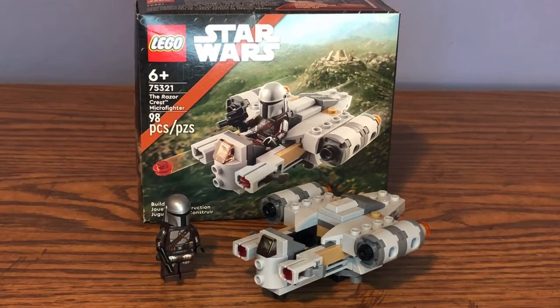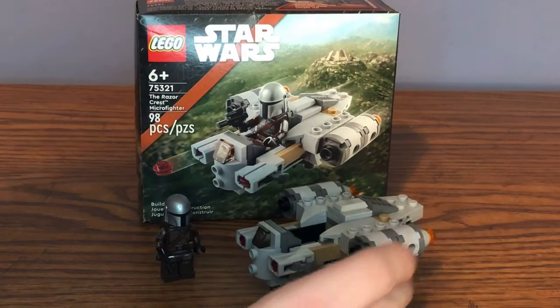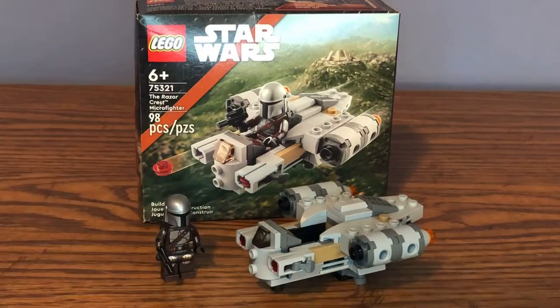Overall, I'd give this set about an 8 out of 10. The detailing is good, but the lack of space in the storage compartment is a downside, and the Mandalorian minifigure isn't new — the torso print and leg printing are basically the same version we got back in the Trouble on Tatooine set from a couple years ago. Either way, this set is pretty average; I'd still keep it and display it in my collection. I'll probably remodel the Razor Crest to make the storage compartment or hangar a lot bigger and have more space. Anyway, that is it for today's set review — please subscribe, like the video, and I'll see you all in the next one.